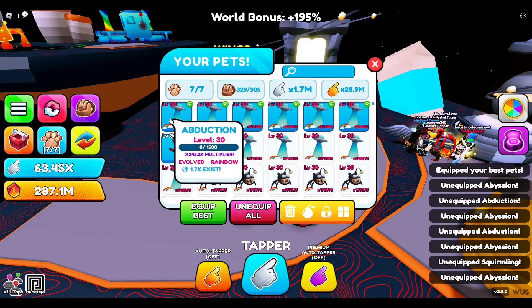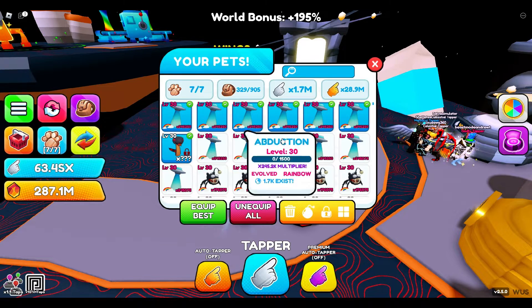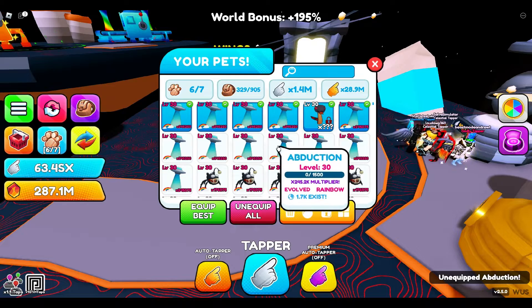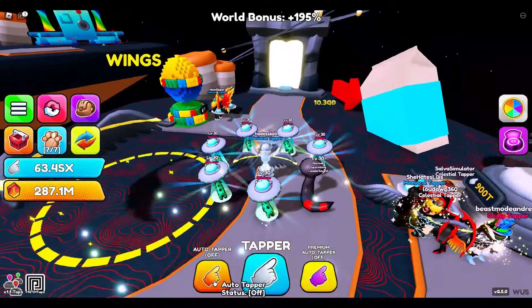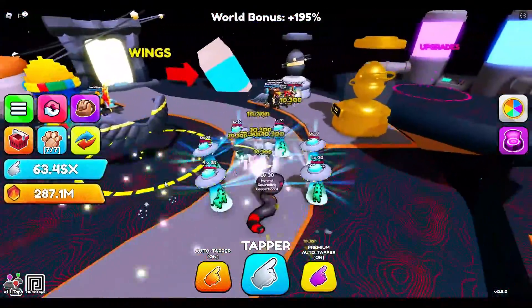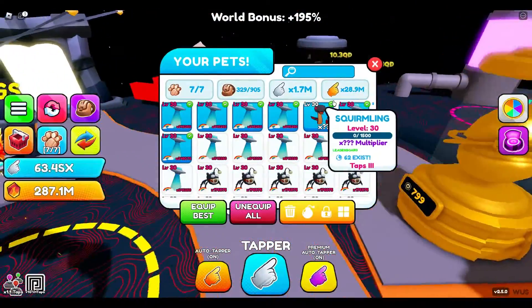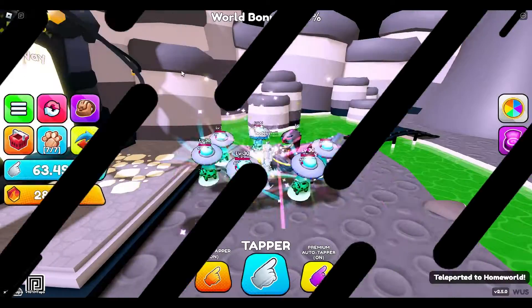Let's try to get each one of these equipped for the best pet. Let me make sure I still have my Luck 2 ones on — take that one off, put that one on, there we go. Now let's turn our auto clickers on. We did 7.9 qd before and now we're doing 10.3 qd — the change is actually so much. I haven't even put Tap 3 on each one yet.